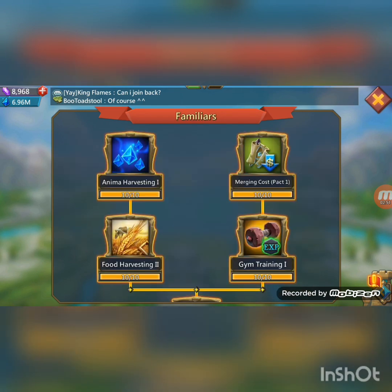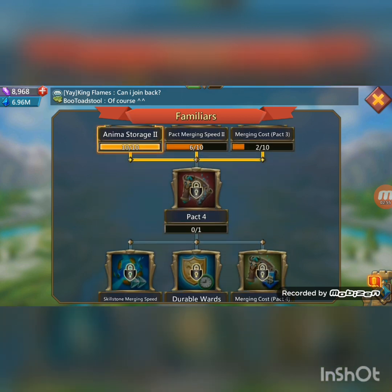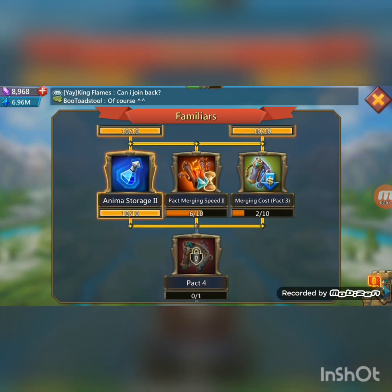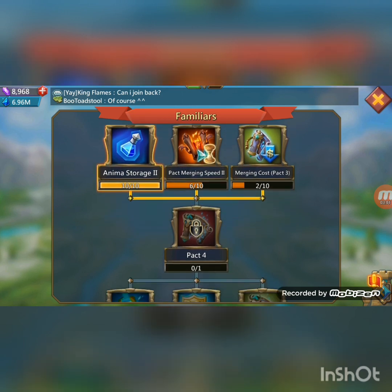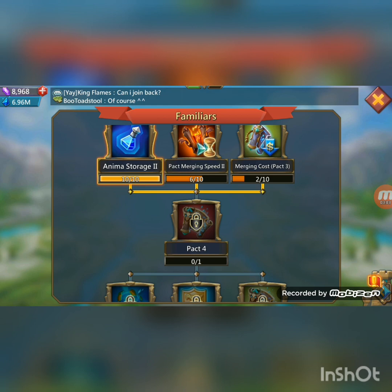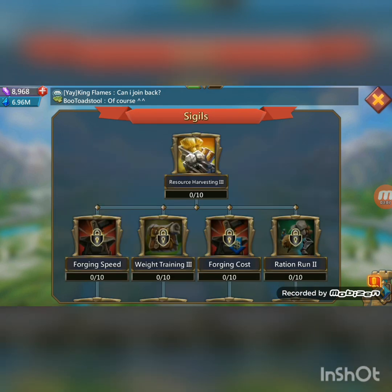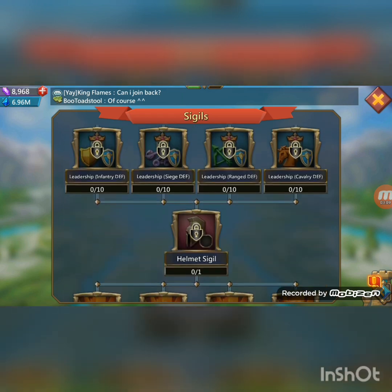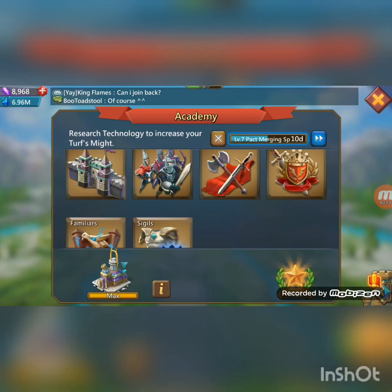Familiars research is looking somewhat better. I'm getting close to Pact 4 but I'm not rushing it because I'm trying to get water medals. And sigils, of course, nothing yet because it's new and I don't need it yet. I don't know if I will need it anytime soon in the future.